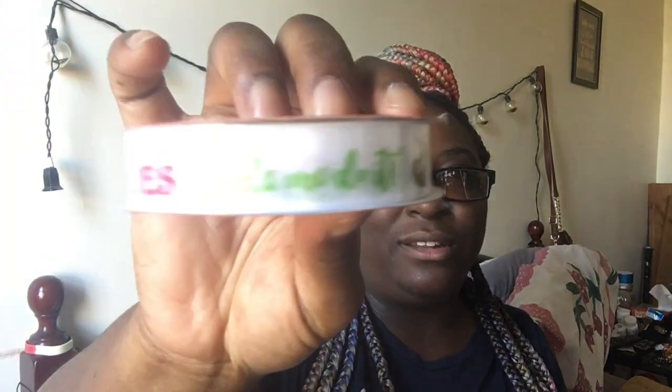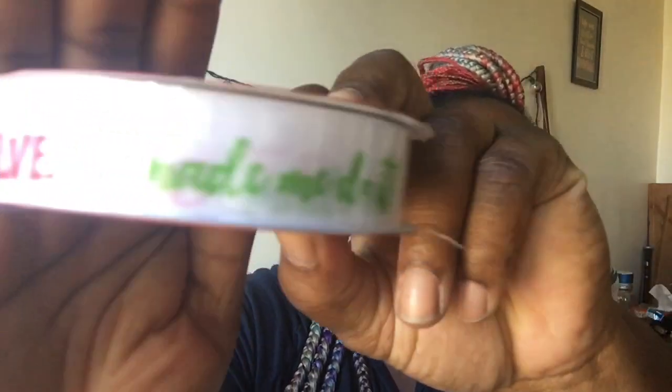I also picked up a three-in-one activity pad — just the construction papers — I need that for my pocket letters too. And guys, your girl caved and went into the Christmas section. I only have a few items from there. I did pick up this elves one — it says 'Elves Made Me Do It' — just the 'Elves Made Me Do It' ribbon. Then I found one of the red trucks with the tree, so I picked that up too.